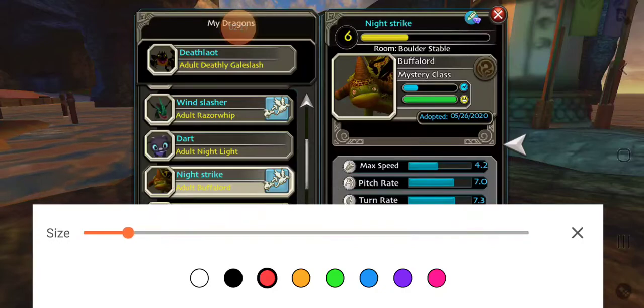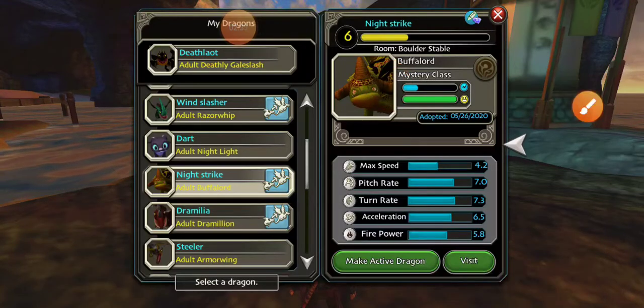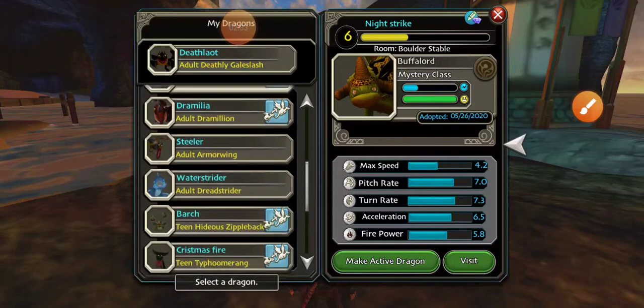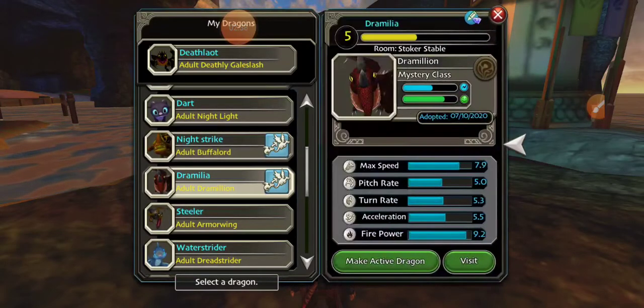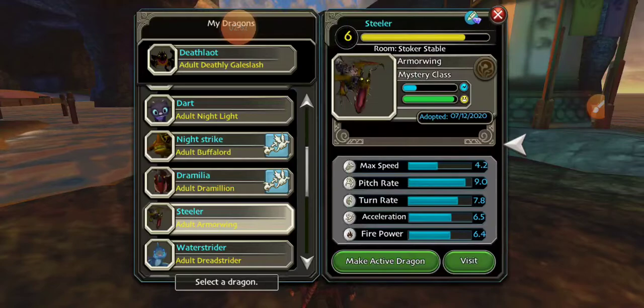Right there — little spikes that explode. I'm sorry if you couldn't hear well; I'm recording this on my phone. Here's Dremelia, a Dramillion, almost going extinct, that can fire multiple blasts: a magnesium blast, a lava blast, and a plasma blast. Steeler, an Armorwing — it uses metal to glue on itself as scales because under it, it doesn't have as many scales.